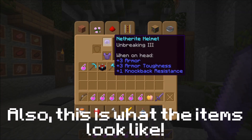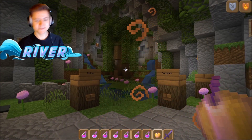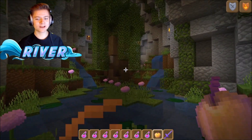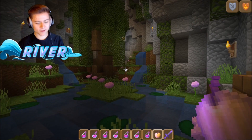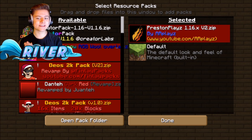That's pretty much it for the Creator Pack in the number four spot. Without further ado, let's now check out the next one on the list — the Pressed in Place texture pack.